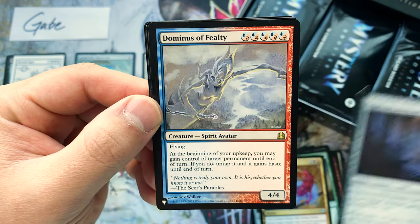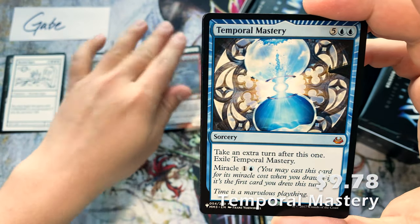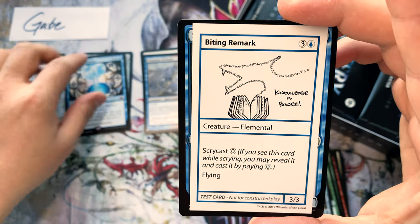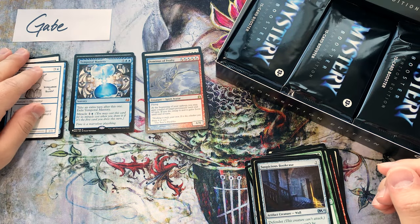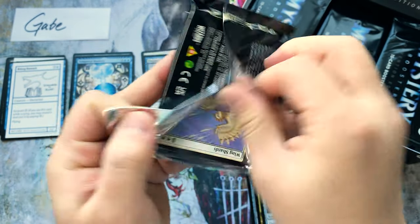Suspicious Bookcase, Dominus of Fealty — ooh, a little mythic action here. Temporal Mastery — nice, nice! And a Biting Remark. Fun card if you scry it into play really early. That's some value right there.